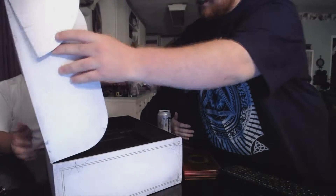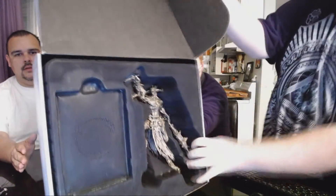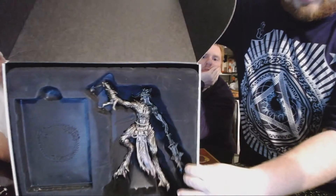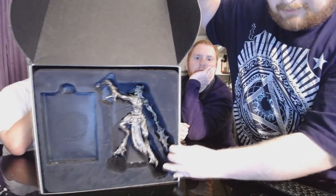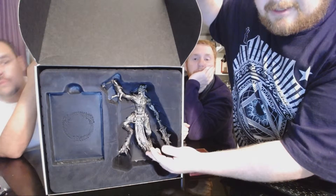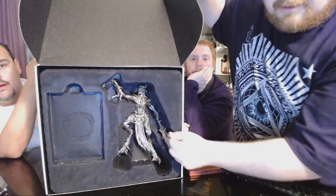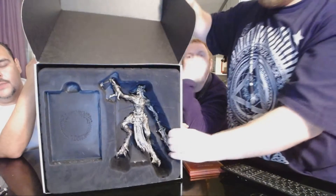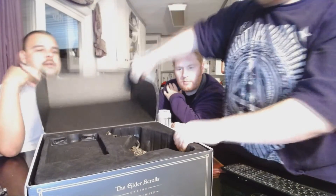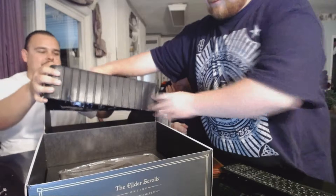Show them the statue here, because I'm not taking the statue out. If you know me, I do not take statues out of the boxes because I don't want them to get damaged. But that is Molag Bal. Most people will recognize him from Skyrim, but he's a major character in Elder Scrolls Online — he's a big bad guy holding a little figure. I will fong you up. Your entrails will be your exits.